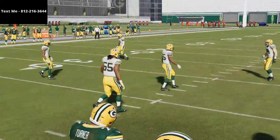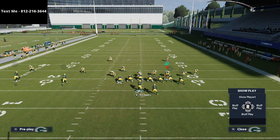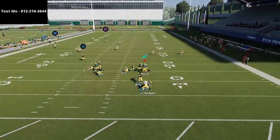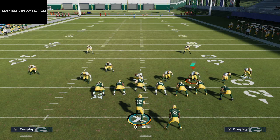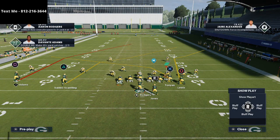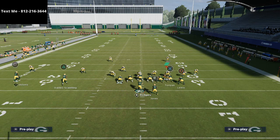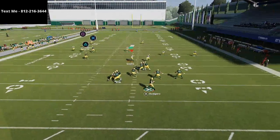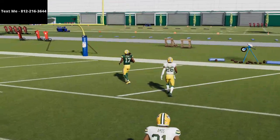That deep blue safety on the right side is going to basically not have anybody to guard, so he'll come into the middle of the field thinking there's nobody running routes into his area. The only problem is this deep post — if we have time in the pocket we're going to get this over the top. That's why I like heavy protection. You want your post route coming from the wide side of the field to the short side.